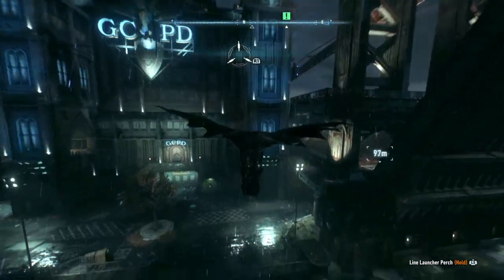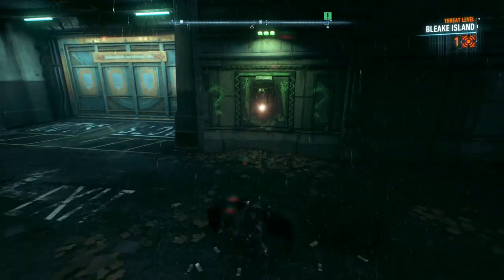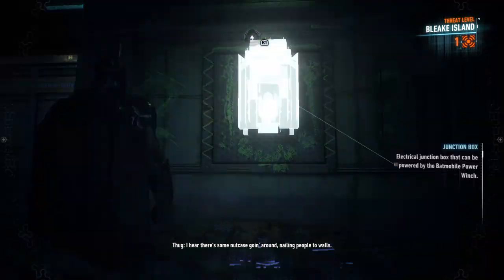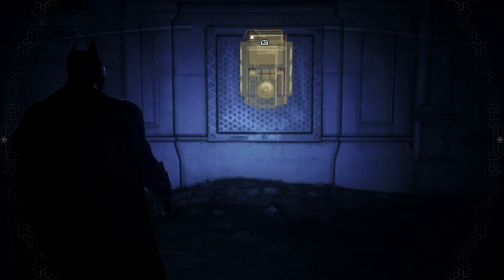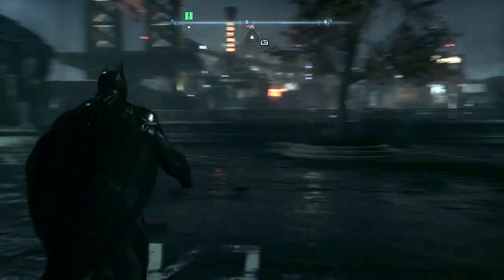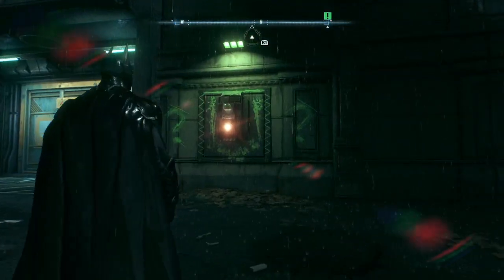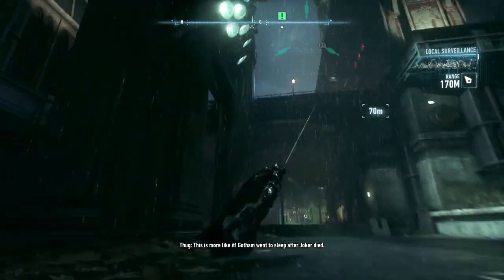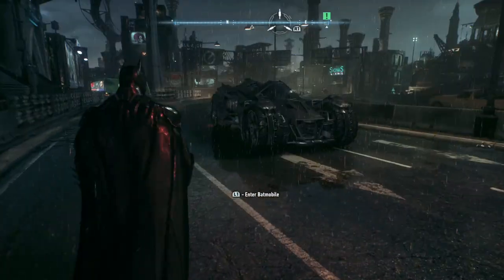Oh, there's the GCPD building right here. Oh, I see a little Riddler thing here. Junction box that can be powered by the Batmobile power winch. So wait, I gotta find a way to bring the Batmobile down here? I can't do it on my own? It's probably gonna be really annoying just to bring the Batmobile down there.